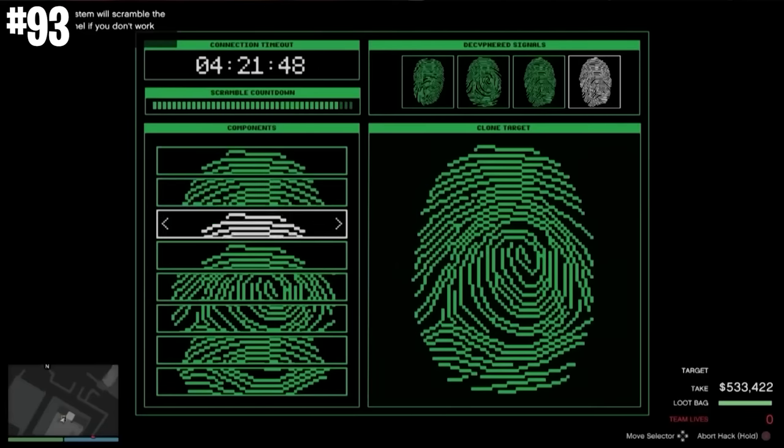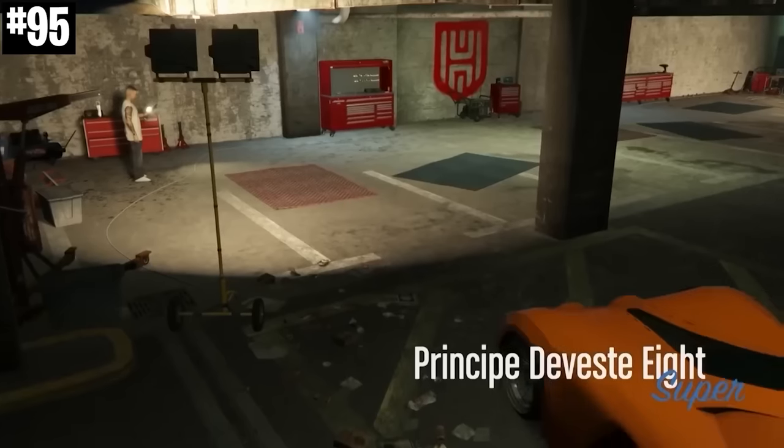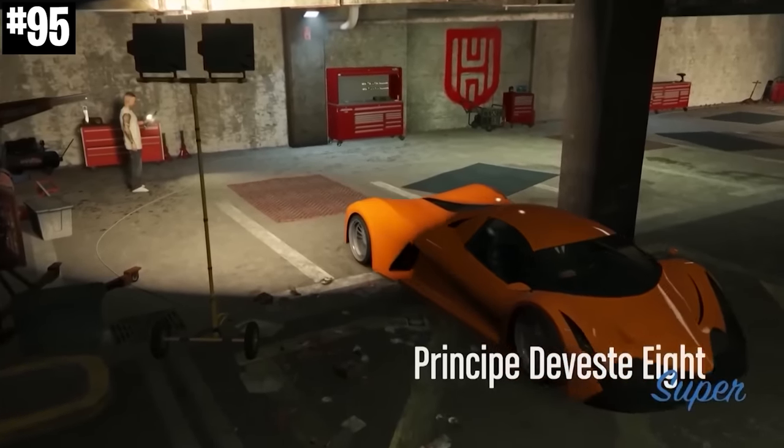PS3 and Xbox 360, rest in peace. When GTA Online launched in 2013, the Truffade Adder was the fastest supercar in the game. Now, the fastest supercar in the game is the Deveste Eight with the Hao's Special Works upgrade.